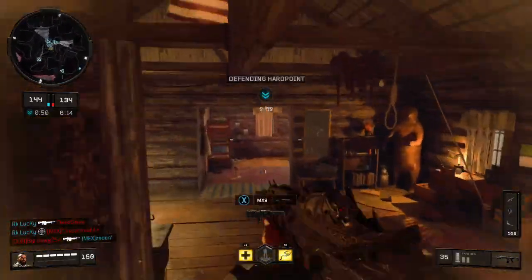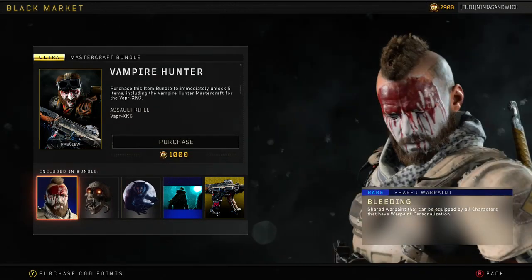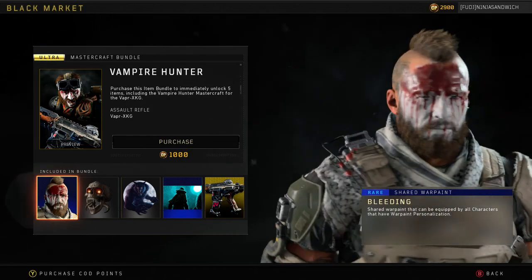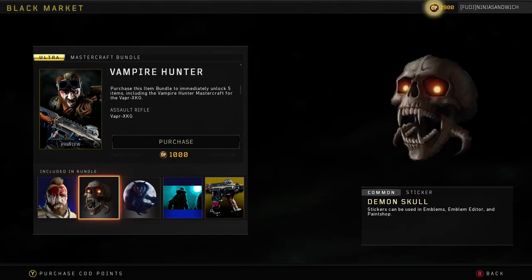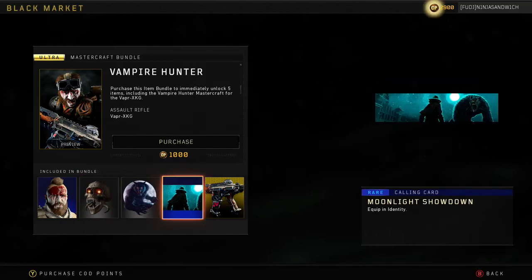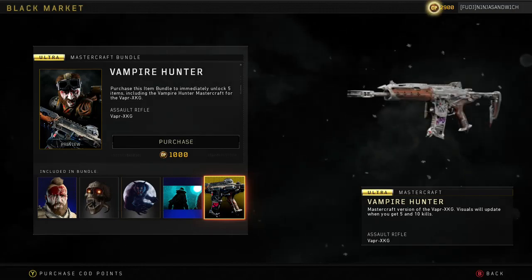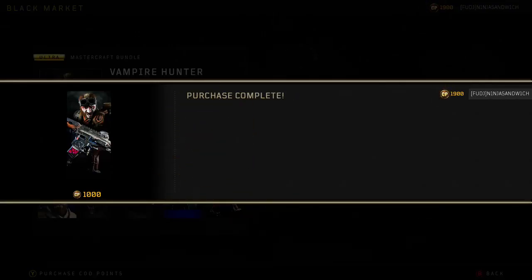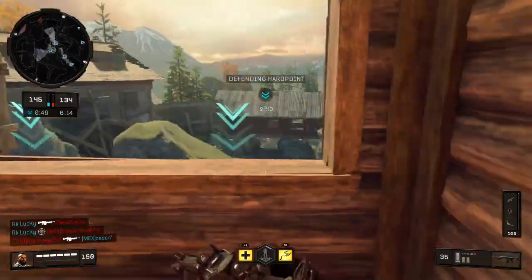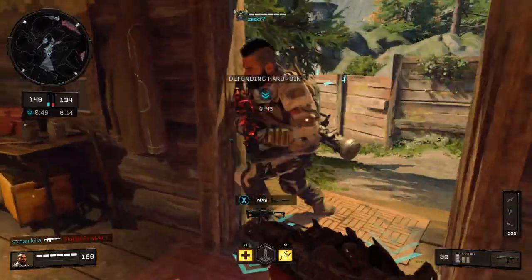This bundle costs 1,000 COD Points and it comes with the epic weapon variant, which is the main point. It also comes with a calling card, an emblem kind of thing, and a face paint. I don't think anyone really cares about the calling card or the emblem, but the face mask is actually really cool. A lot of bundles right now come with a face mask or outfit that doesn't look cool, but in my opinion this looks really awesome — that's one of the reasons I decided to buy it.